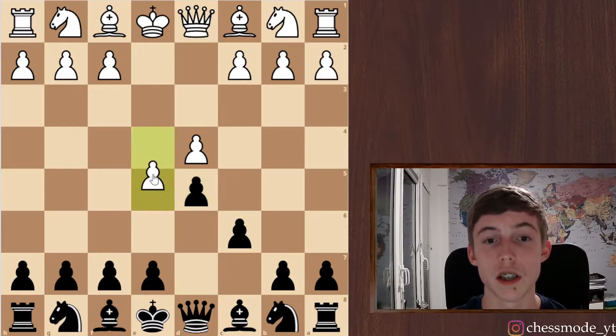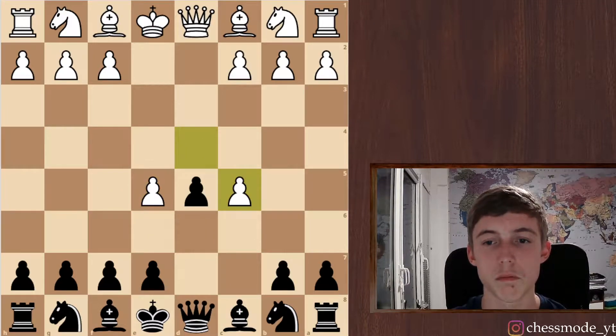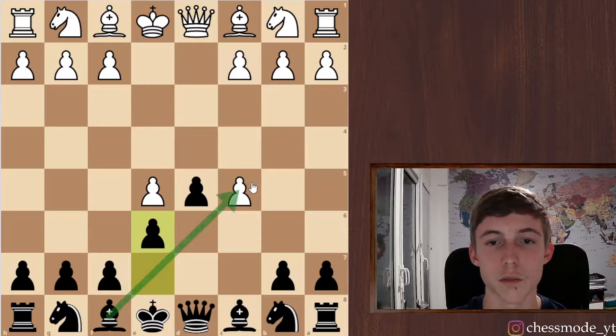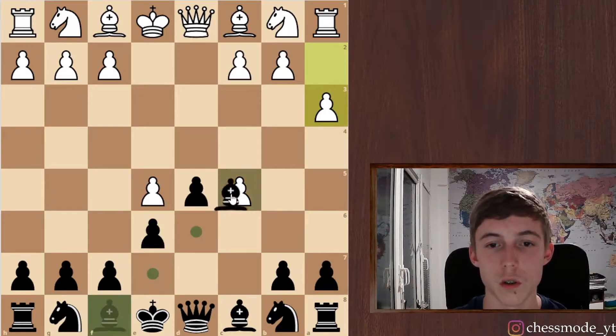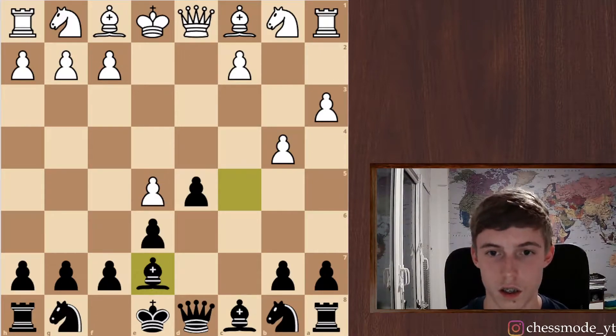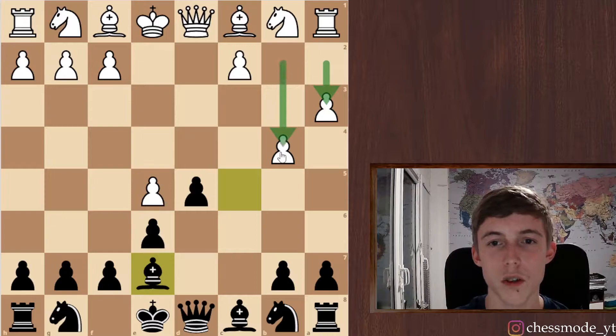He plays the advanced variation. The main line is just bishop f5, getting the bishop out of the pawn chain, but I play c5. He takes, so let's play e6, attacking this pawn. He has many options — a3 is one of them — so let's just take the pawn. b4 is probably the move.